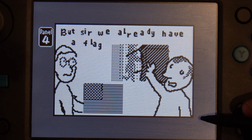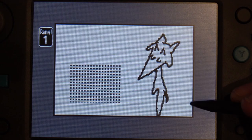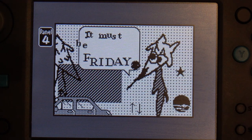"But sir, we already have a flag." Getting rope. There's a character there — looking away, looking back — and a rock has appeared. It must be Friday.